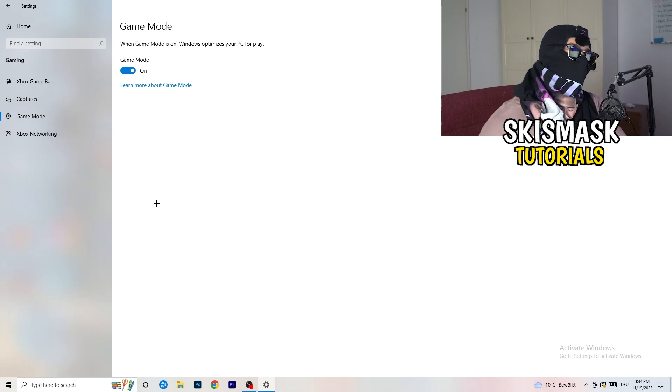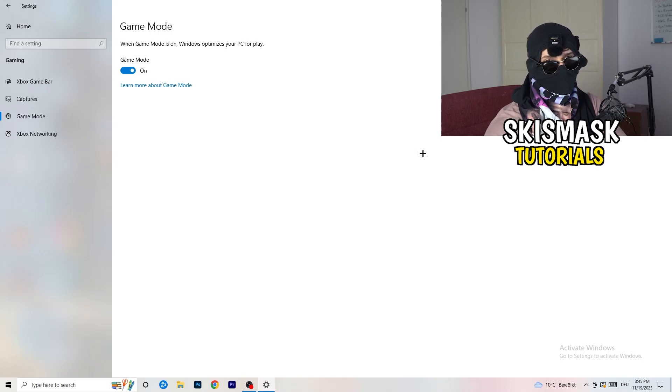Next, check Game Mode. For me it's working, but it varies — some PCs work better with it on, others with it off. Just try both settings and keep whichever one performs better for you.